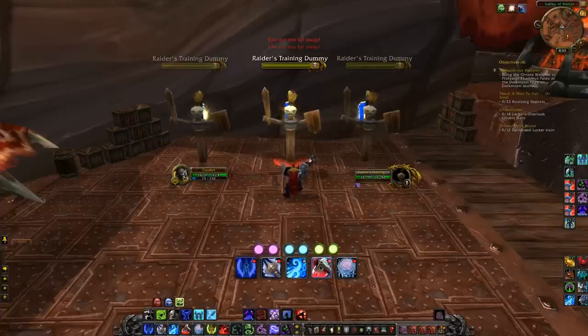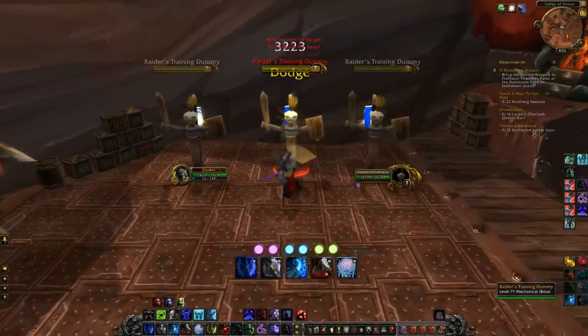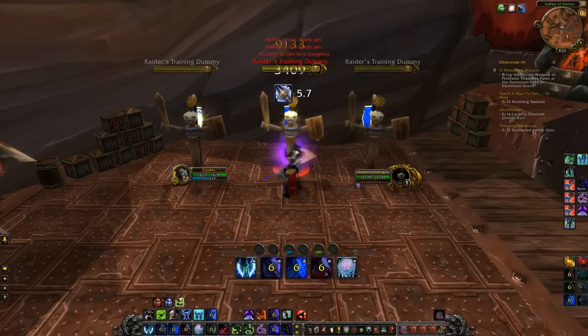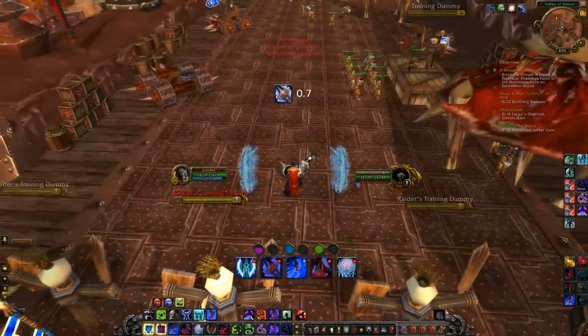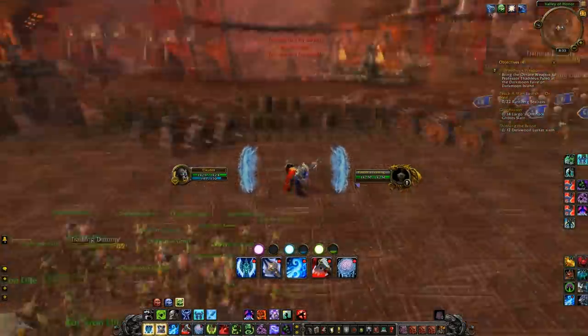I can watch my cooldowns easier, and the Cooldown to Go add-on — after I use Obliterate and waste all my runes, it'll show my Obliterate cooldown, and every time I hit to use Obliterate it'll pop up warning me how long the cooldown is and tell me when the move is ready.